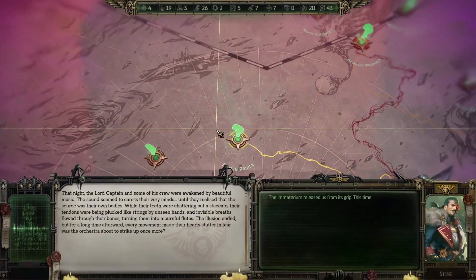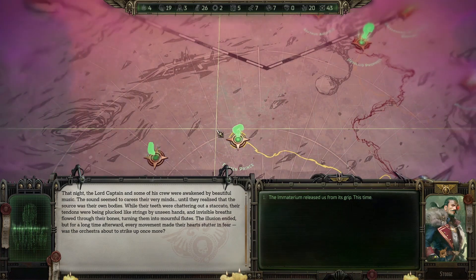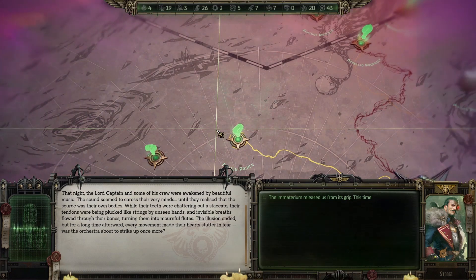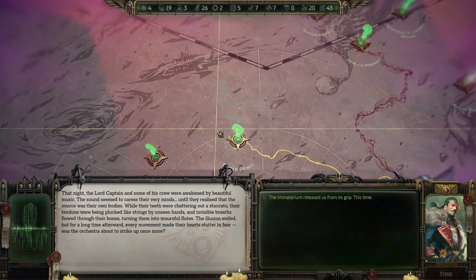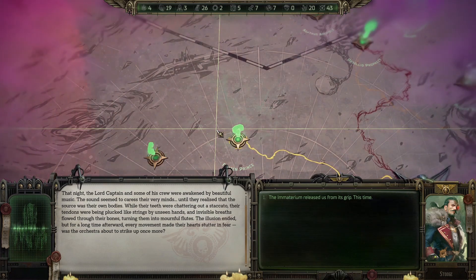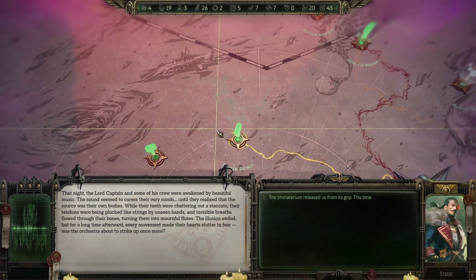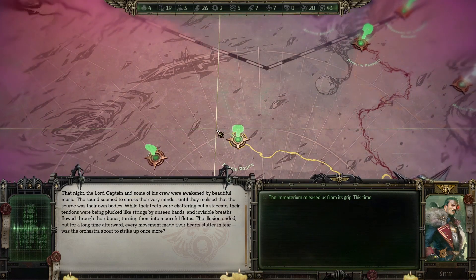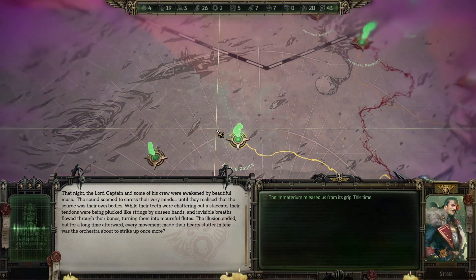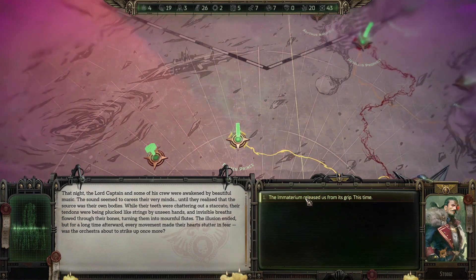That night the Lord Captain and some of his crew were awakened by beautiful music. The sounds seemed to caress their very minds until they realized the source was their own bodies — their teeth were chattering out a staccato, tendons plucked like strings by unseen hands, and invisible breath flowed through their bones turning them into mournful flutes. The illusion ended, but for a long time afterward every movement made their heart stutter in fear.